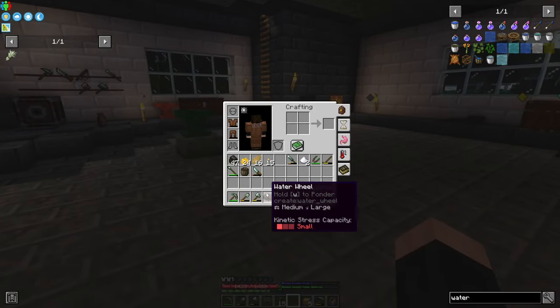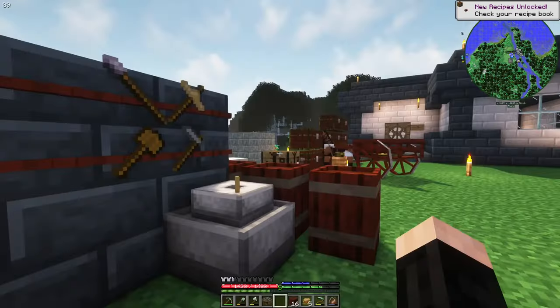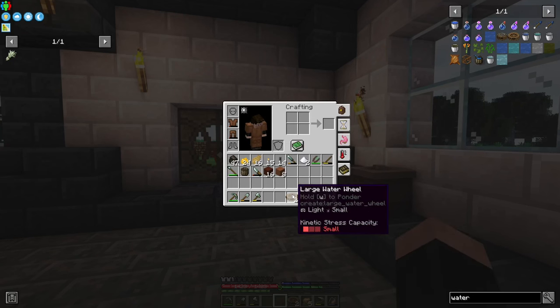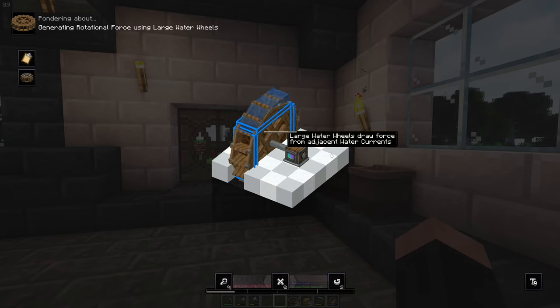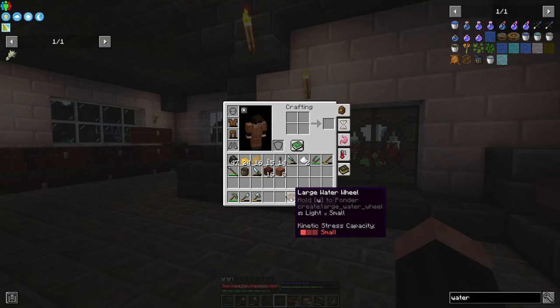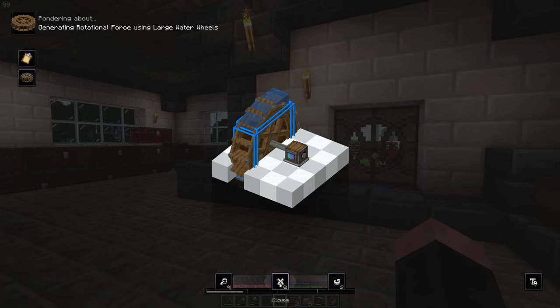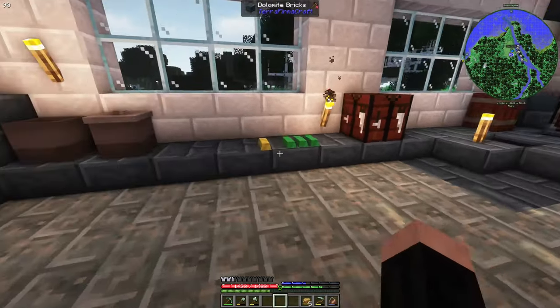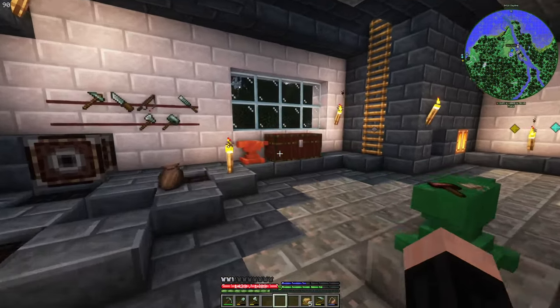I can actually make it bigger — the saw. They didn't saw what thingy we're going to make it into. Large water wheel — nice. The difference between a large water wheel and a regular one is they make a lot more kinetic energy, so it will help us. In the beginning we don't necessarily need that much energy, but it's still useful.